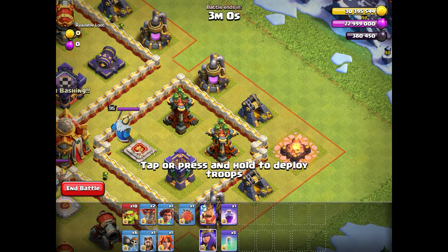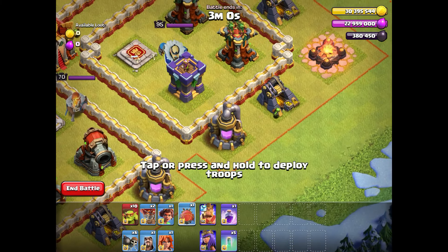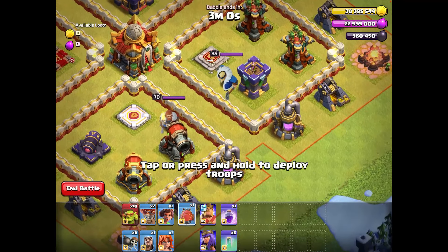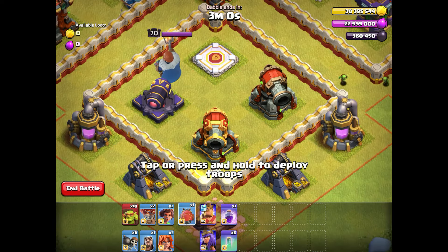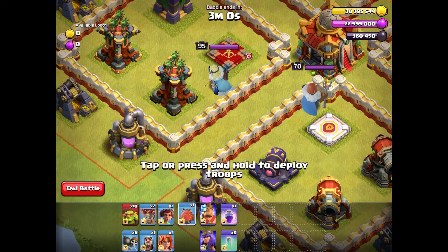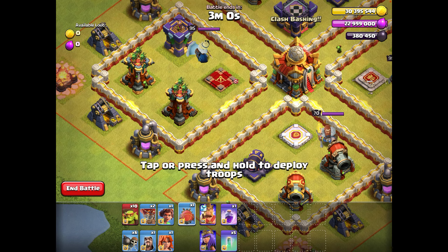With one invisibility spell and her ability, we take down the town hall, also killing the enemy Queen and enemy King. Then we start our main push from this side, sending the King with two root riders from the battle blimp, plus some super goblins to clean up the mines on the sides of the walls. When the root riders reach this compartment, we use invisibility spells to protect them against the double cannons.